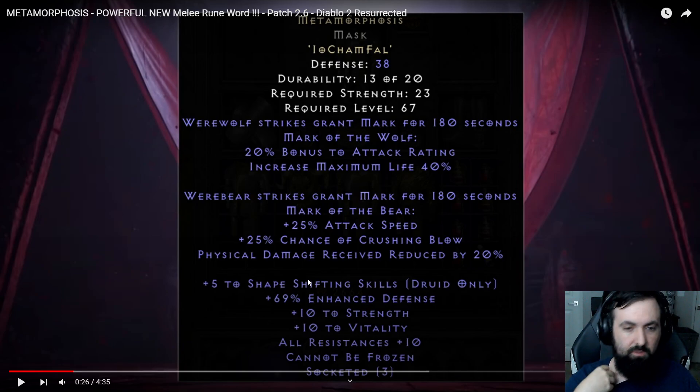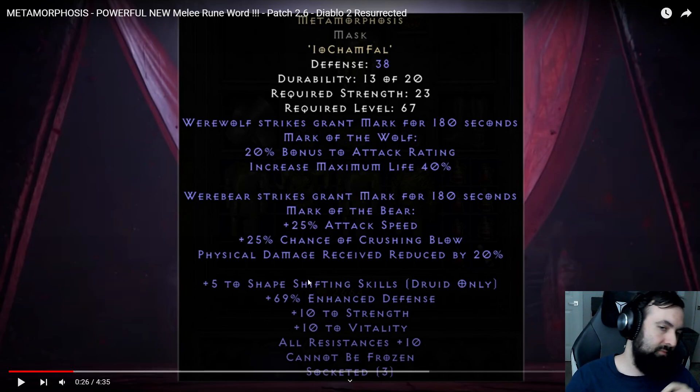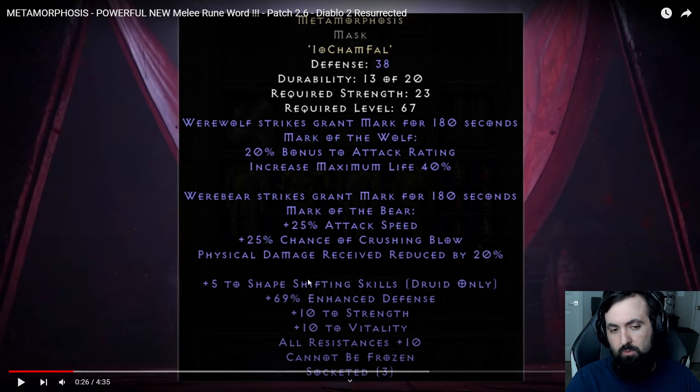Besides the obvious Wolf and Werebear builds that will definitely benefit from this, you can also use this helm as a way to transform from a Wolf back into a Bear, then back into a Wolf, and actually get both buffs. You can choose one to specialize in — maybe the Wolf — and put more skill points into Wolf synergies, or vice versa the Bear, and then just transform into a Wolf briefly just to get the buff. This can also be used for Ubers, and it's incredibly useful for pre-buffing.